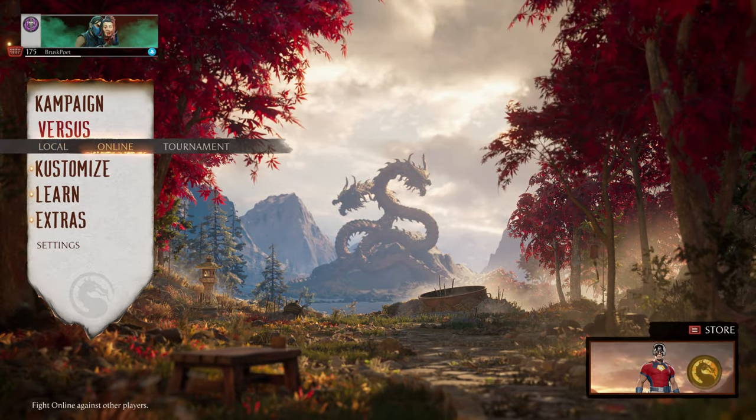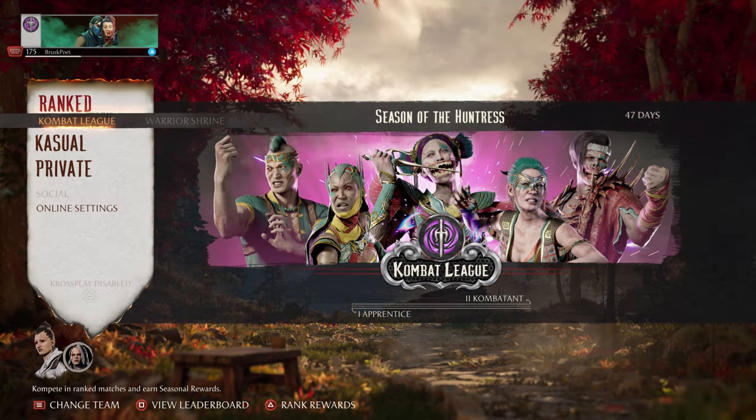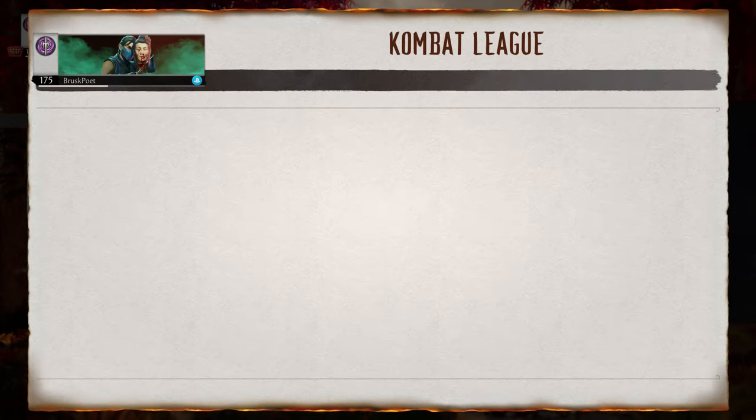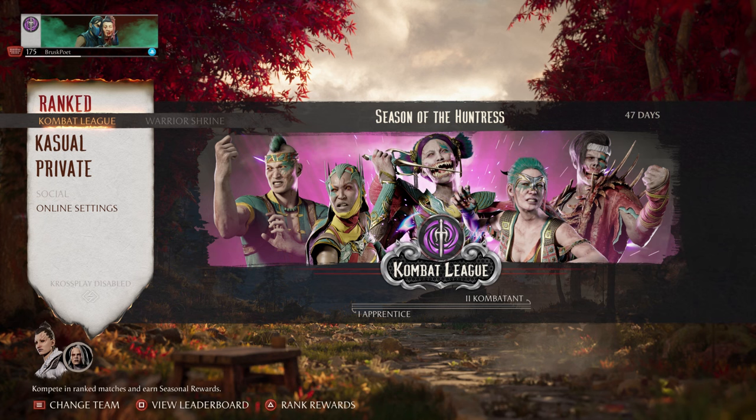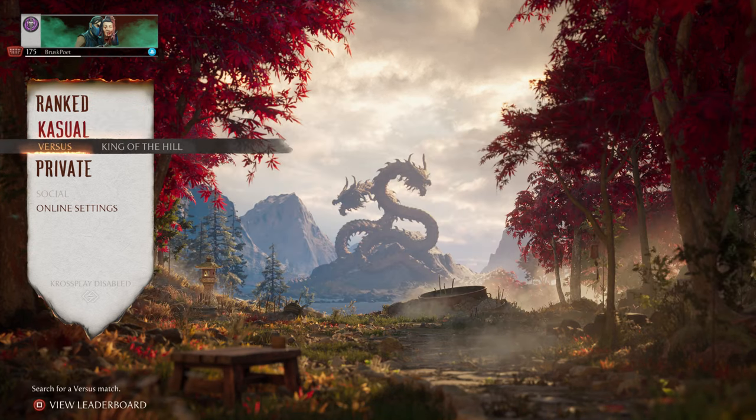Now let's go over crossplay, but first — the Combat League rewards. At Warrior rank you get the Mileena skin, at Grandmaster you get a Tanya skin, and at Elder God you get the Havoc skin. I always make it a goal to reach Elder God every season, so I'll still be going for these. You also get various gear pieces at Apprentice, Combatant, Master, Champion, Demigod, and God ranks.